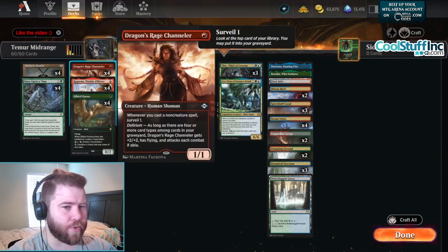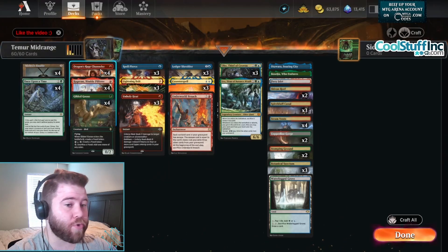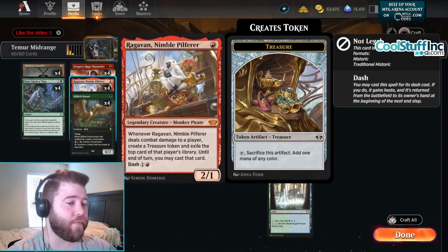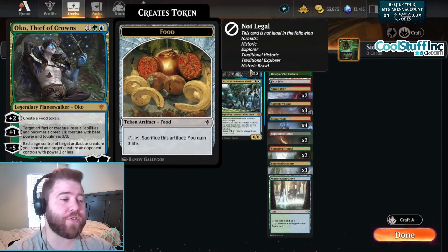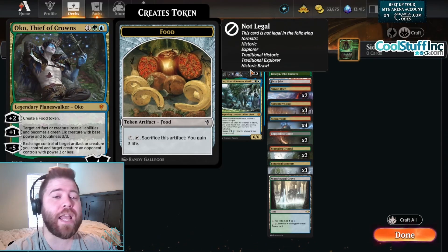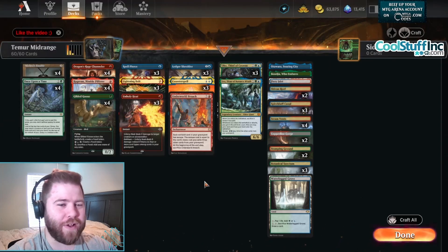We have Mishra's Bauble that pairs very well with Dragon Rage Channeler and Ledger Shredder. Once Upon a Time gets us to our turn one Dragon Rage Channeler, Ragavan, Nimble Pilferer, or Gilded Goose to go turn two Oko, Thief of Crowns. This card can take over the game by itself. I even had a game where I used Oko, Thief of Crowns to make my opponent's Emrakul into an Elk, which was very fun.